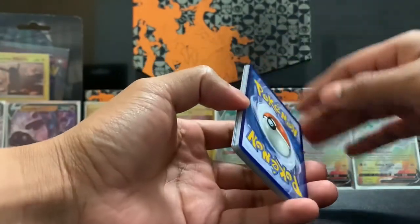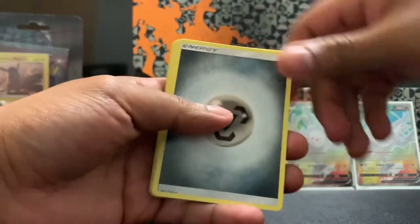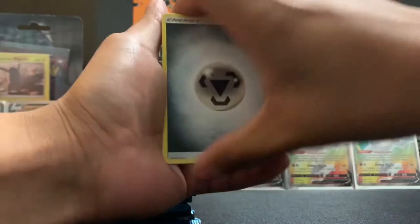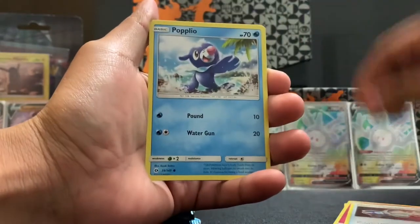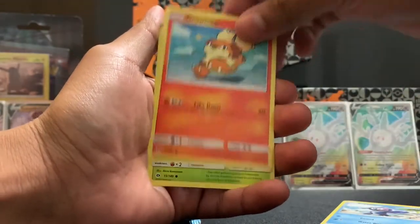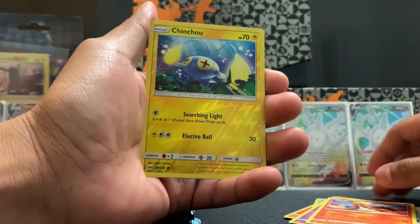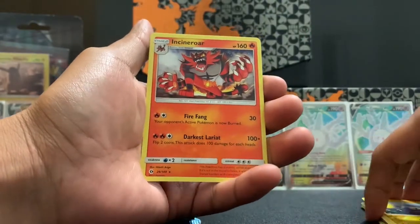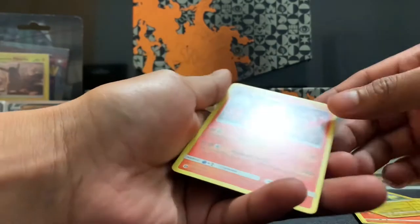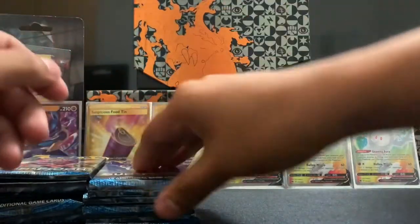What energy do you think it's going to be? Psychic. I say Steel. We got a Boldore, a Great Ball, Pokemon Catcher, Popplio, Growlithe, Grubbin, Zubat, Torkoal, Chinchou. It's an Incineroar — not even holo. It's just the first pack, you know, can't expect much from the first pack.